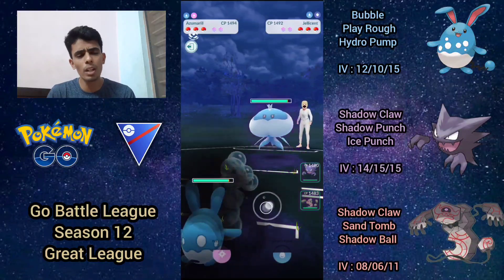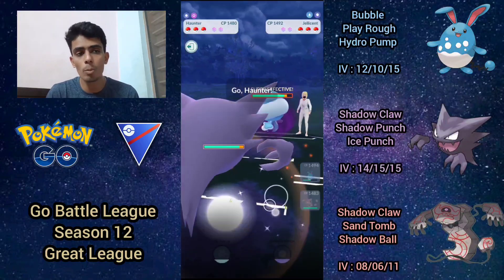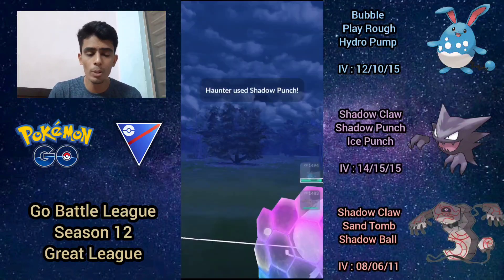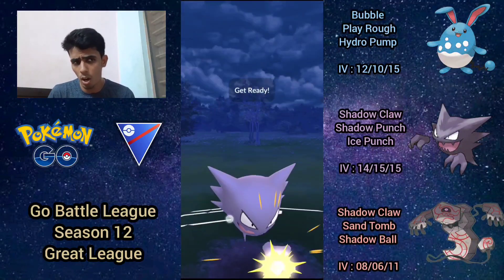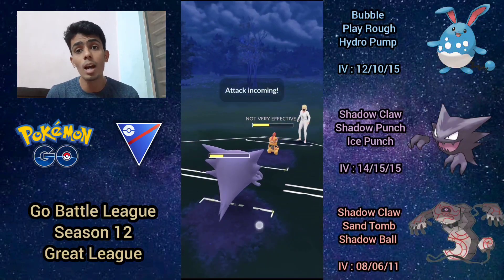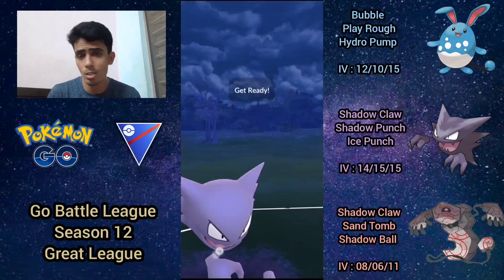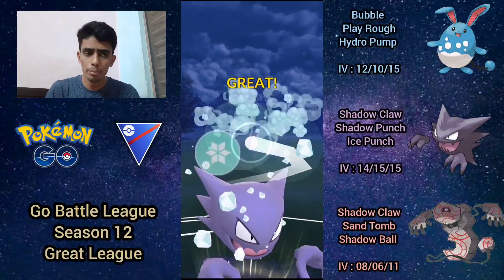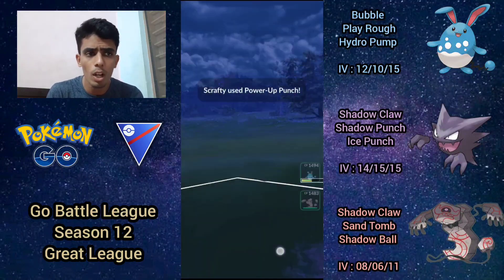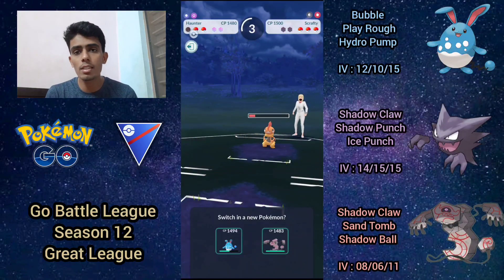Fourth battle: Azumarill into Jellicent — a neutral matchup. I stay in, soak a Shadow Ball, bank up Play Rough, then switch into Haunter. Shadow Claws tear through Jellicent and Hex damage adds up. I go for shadow punch and it forces the shield. They switch into Scrafty — actually a decent matchup for Haunter since counters are triple resisted. Ice punch does quite a bit. I call the Power-Up Punch bait correctly — triple resisted, no reason to shield fighting moves. I go for ice punch on what should be a CMP tie, but counter damage really adds up and I can't get to another move.